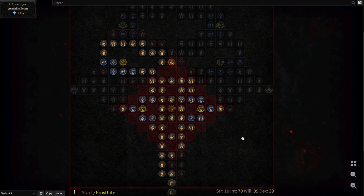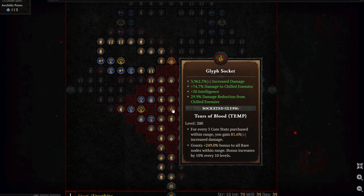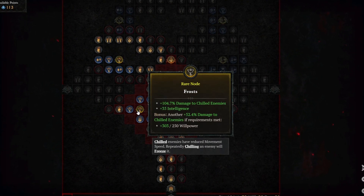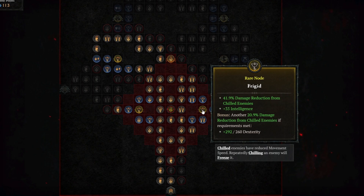Next up, we're going to check out Icefall. Icefall will yield 3,962.5% increased multiplicative damage when maxed out at level 200. The two rare nodes in the radius of the Tears of Blood Glyph that get impacted are Frosts, which increases your damage by 104.7% when hitting chilled enemies and 35 INT, and Frigid, which gives you 41.9% damage reduction from chilled enemies and 35 INT.